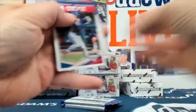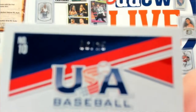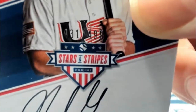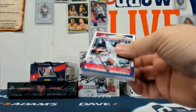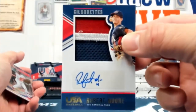Bukakis. Jake McCarthy — that's out of 25, little low-numbered base parallel action coming your way. Nolan Gorman out of 499. Cassis — that doesn't want to open. This should be fun. Robert Moore, three color jumbo relic with the auto, low numbered as well — that's out of 25.